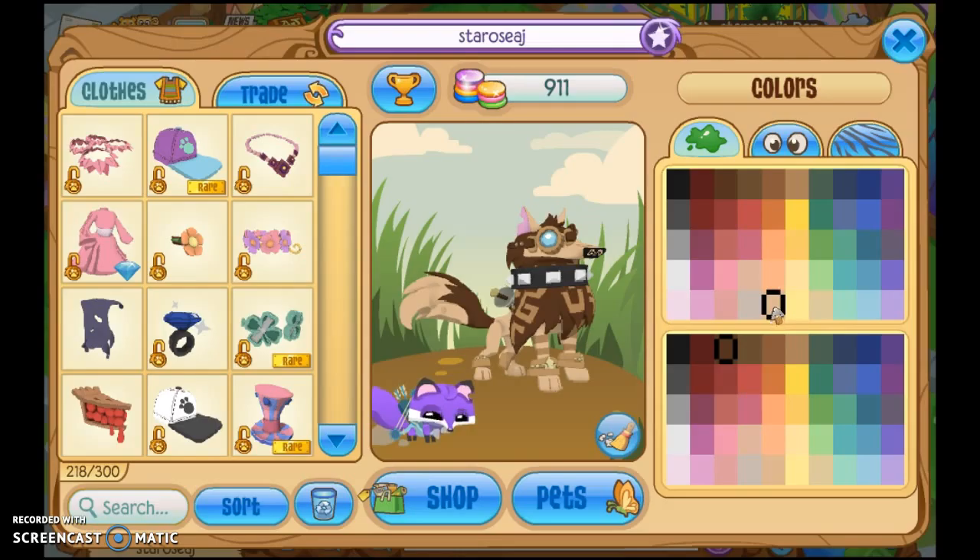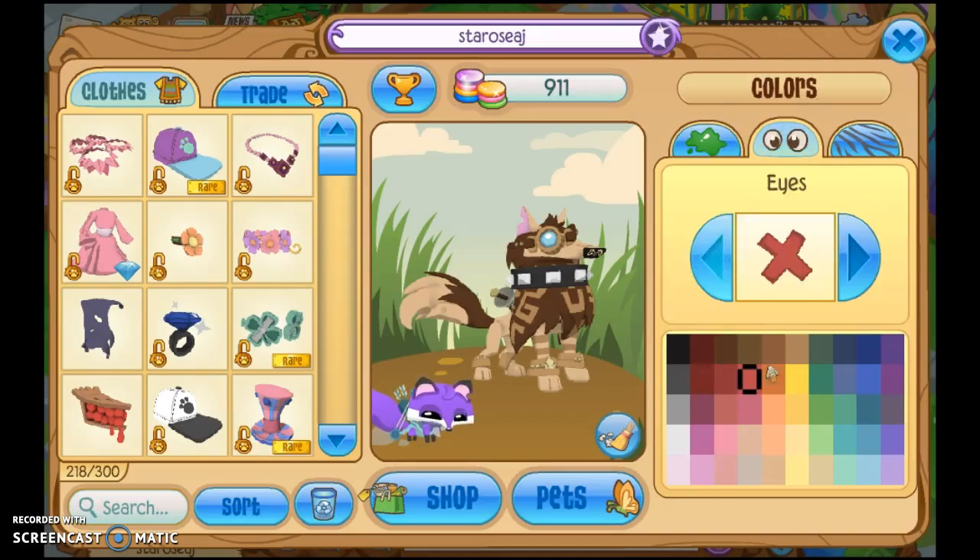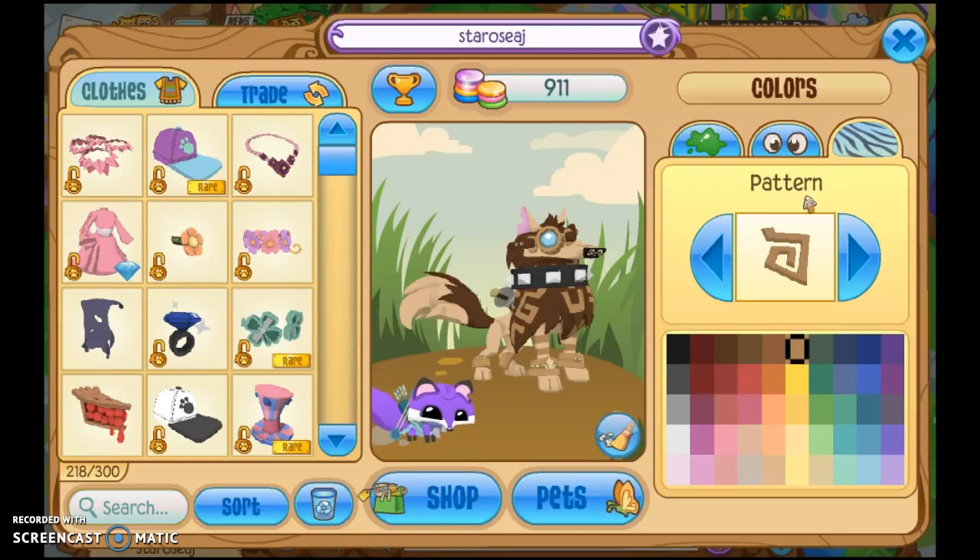For the first primary color you'll need this light brown here. For the second primary color you'll need this darkest brown right here. For the eyes you need to choose this one right here. For the no eyes feature it 100% works, definitely not lying. For the pattern you'll need this spiral maze sort of spiral pattern with this light brown — not the lightest brown but like this brown right here.